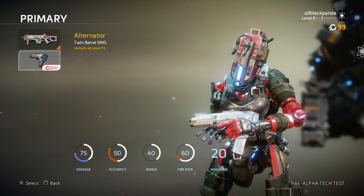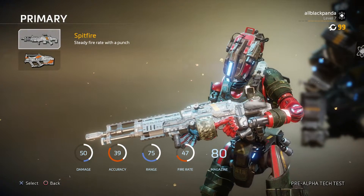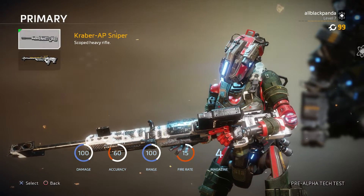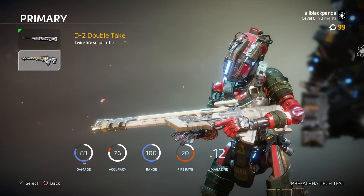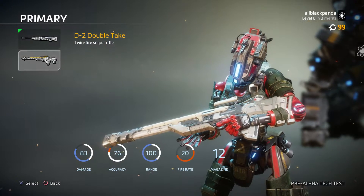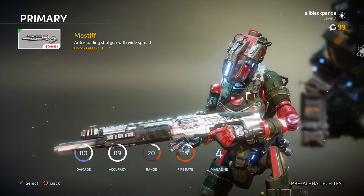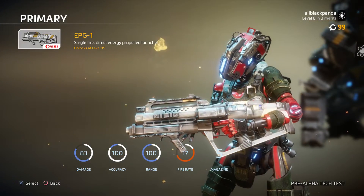There's also the Alternator twin barrel SMG which unlocks at level 13. The Spitfire is a rapid fire energy LMG. For sniper rifles you've got the Kraber AP Sniper and the Double Take, which has a 12-round magazine and is probably a twin-fire sniper that shoots a little faster. The shotgun unlocks at level 11 — I might try that out, I like shotguns.